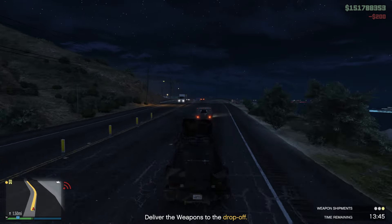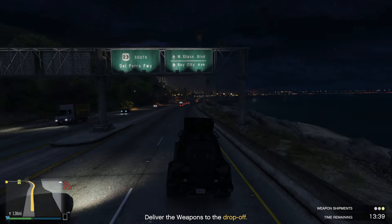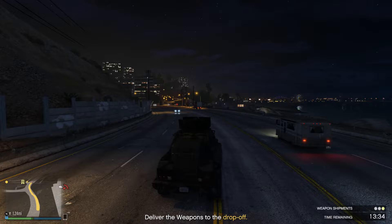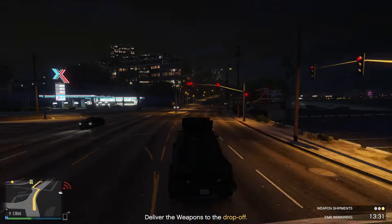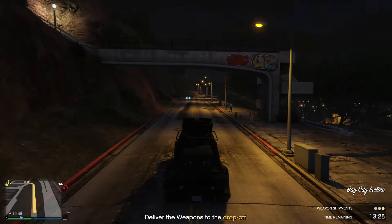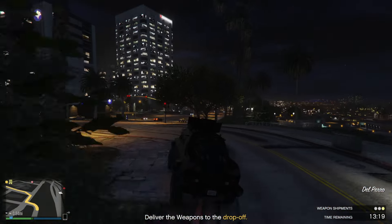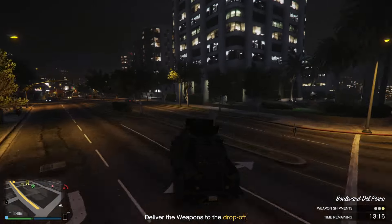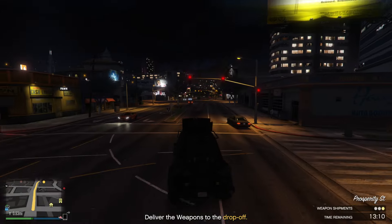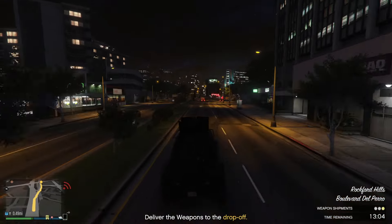These are some of the best delivery vehicles for bunker missions. Basically you accrue weapons, your crew makes them, and then you sell the weapons to some shady buyers. We've got three of these so that'll be good. I said one in four but I meant one in five chance of getting the truck, because you've got two Insurgents, a dune buggy, and also the monster truck off-roader. The dune buggy is the worst — you can lose it easily.